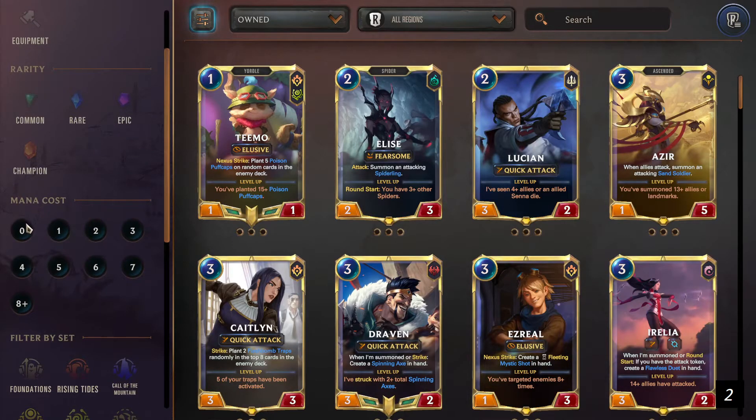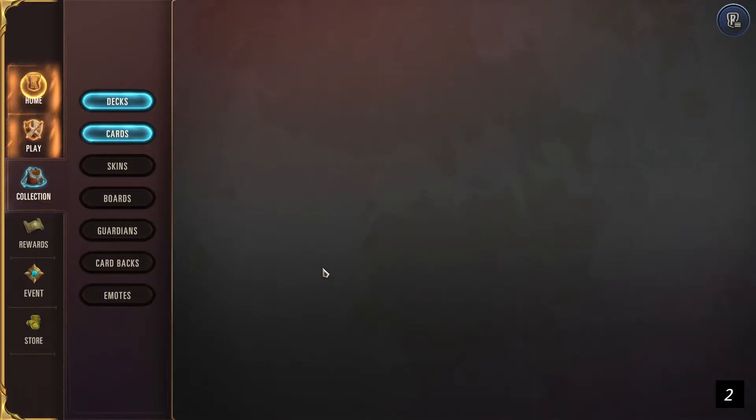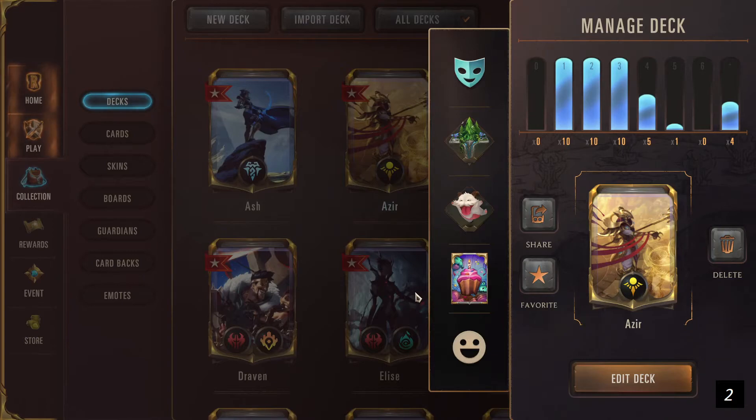Every card has a mana cost. Each round you play, you will refill your mana and gain one additional mana. You can store mana from round to round, up to three spell mana, and spell mana is used only for spells as the name implies. When you cast a spell, it consumes the spell mana before the regular mana. So every deck should have a variety of effect and spell cards based on how much they cost. For example, in my Azir build I have ten 1-cost cards, ten 2-cost cards, ten 3-cost cards, five 4-cost, one 5-cost, and four 8-or-more cost cards.